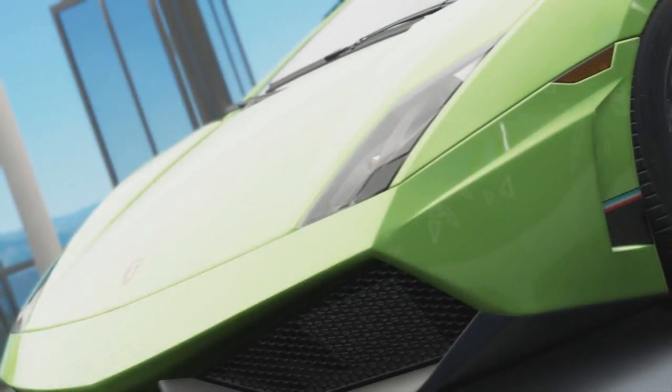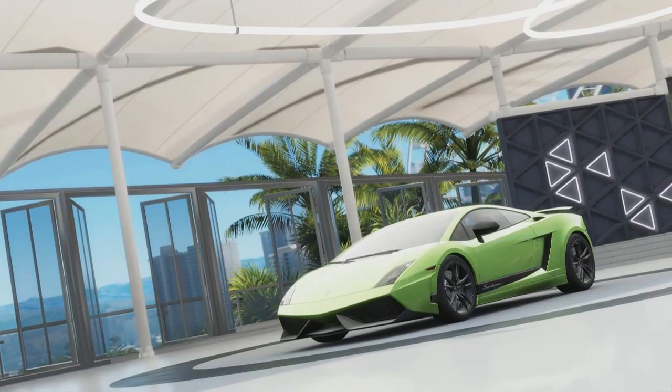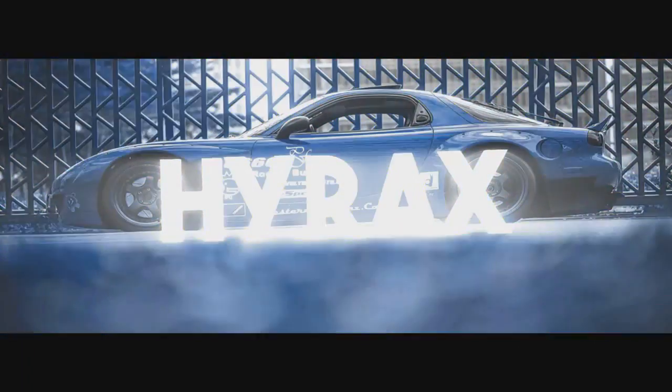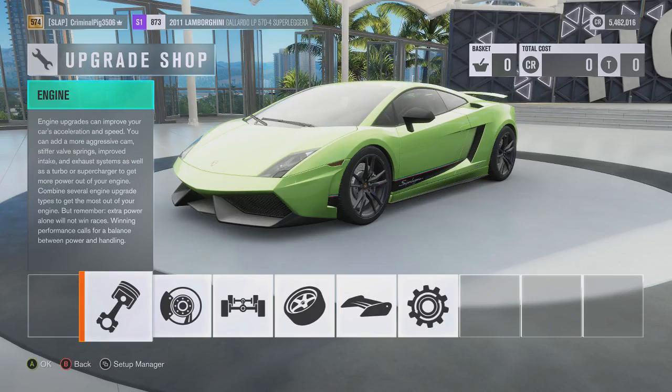Welcome back to another video. Today we have a Forza Horizon 3 video and we are going to be building a sleeper car. If you don't know what a sleeper car is, don't worry — a sleeper car is essentially a car that looks just like a normal car but has a massive engine in it and can go really fast, but from the outside it just looks stock — no body mods, literally just the engine upgraded.